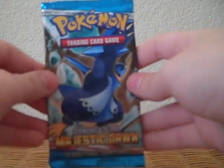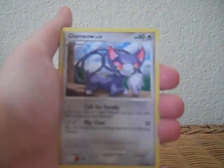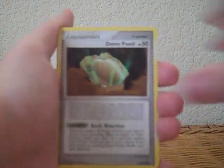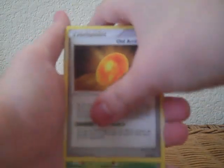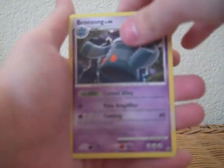Next is Majestic Dawn. Am I rushing? I feel like I'm rushing. I don't want to rush, but I feel like I am — sorry if I am. Okay, we have Turtwig, Croagunk, Glameow, Piplup, Dome Fossil, Old Amber, Mothim, Prinplup, Reverse Holo Stunky, and a Bronzong.